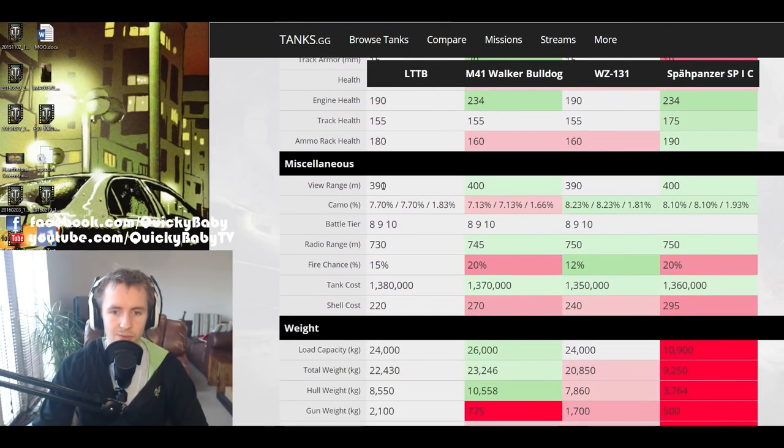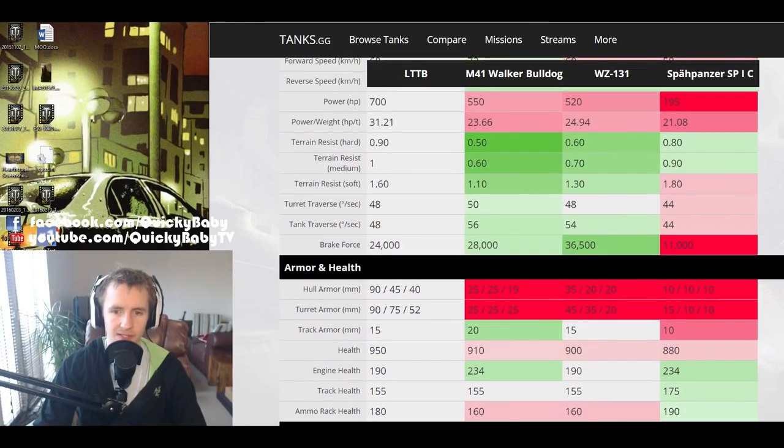Unfortunately the vehicle only gets 390 meters view range — not quite the 400m you'd really want on a higher tiered light tank. The track traverse is 48 degrees, not quite as good as the Walker Bulldog's 56 degrees or the WZ-131's 54 degrees, but still good enough to make quick rapid evasive maneuvers.